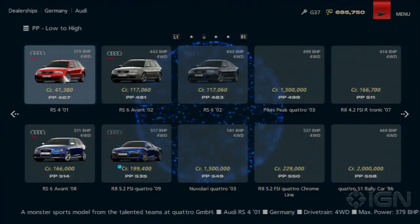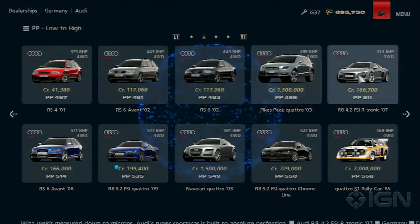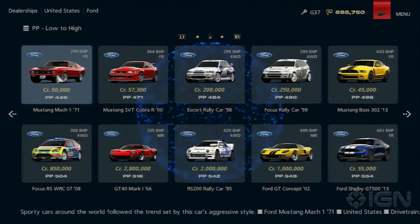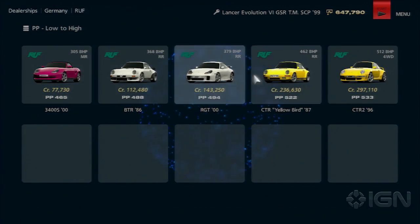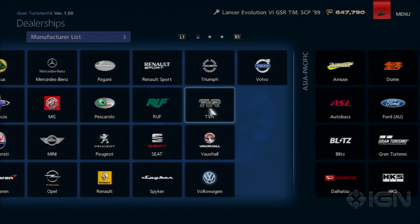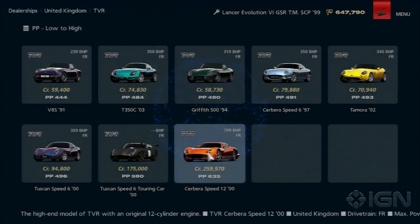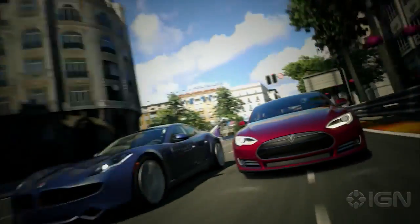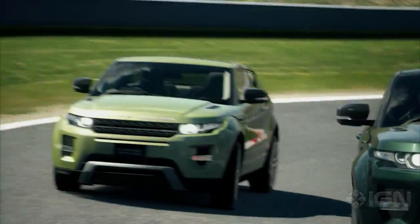It definitely does feel like GT6 focuses on car quantity over quality in other departments. While it's a huge roster, it's a list that remains heavily weighted towards cars from the 90s and early 2000s that appeared in GT3 and GT4. Significant parts of this car list are seriously stale. There are many, many amazing cars here, and the 1200 car milestone is a neat bullet point, but there are also plenty of inclusions that are gratuitous padding at best.